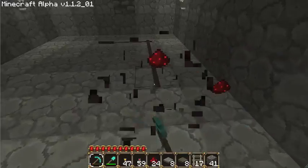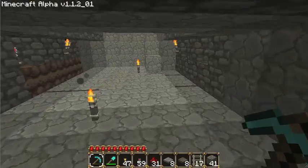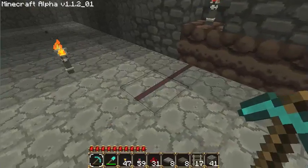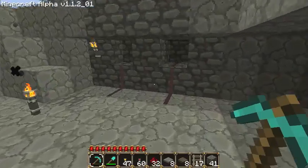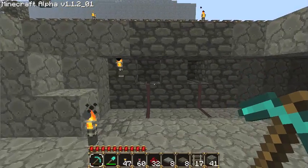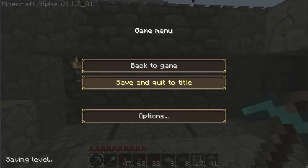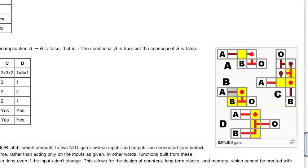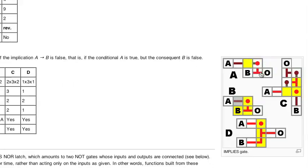I'll try to explain this in such a way that you can get a grasp of exactly what's going on, and hopefully I won't confuse the viewer or myself while explaining this. To show you a diagram of what we're going to be building — it's this right here. As I said, it's the implies gate, and we're going to be building the A diagram right here.